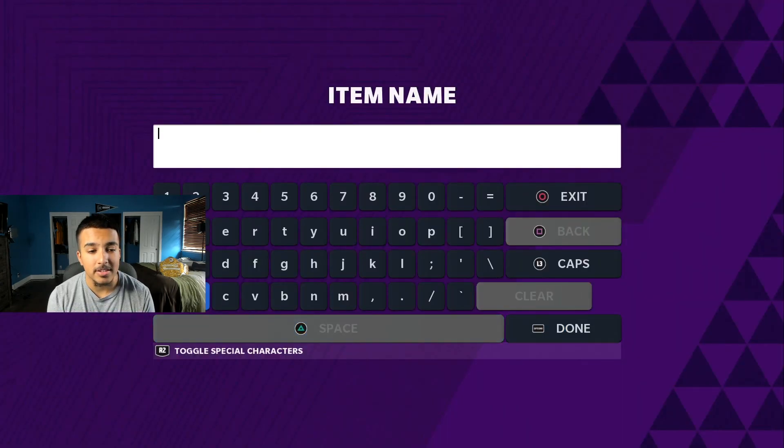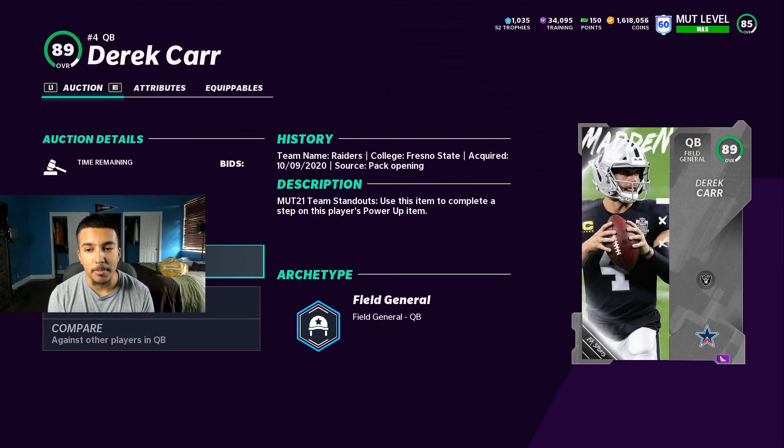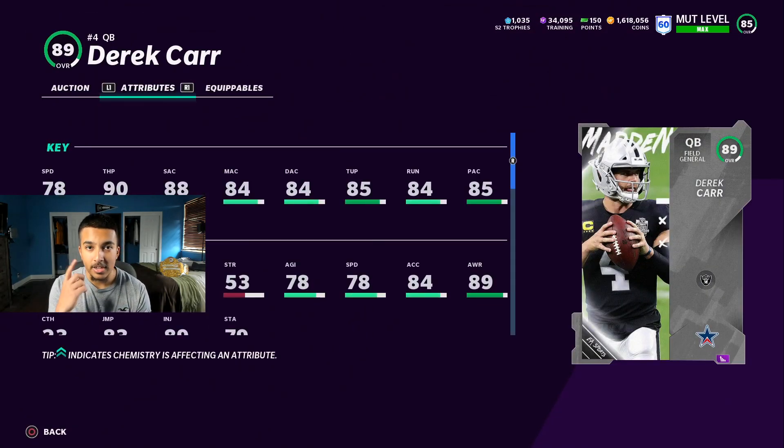For all my Raiders fans, there was a new card today for the Standout promo and he is a monster. If you power him up he's gonna get Conductor, Hot Route Master, Set Feet Lead — any combo of those two. Unfortunately you can't use all three, you've got to deal with only two. If he could get three then he'd be the best quarterback in the game without a doubt. He's a little slow on the speed side — I wish he was faster than 78 speed — but trust me the Raiders themed team is coming very soon.